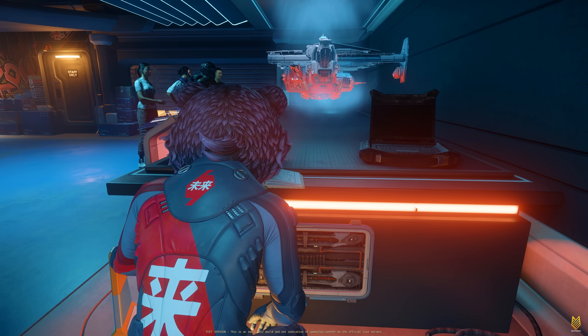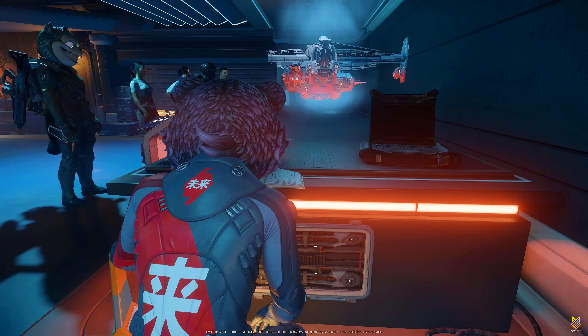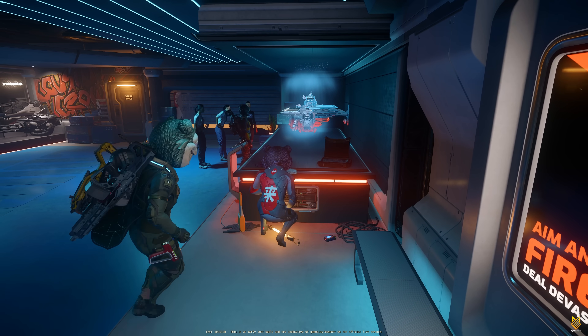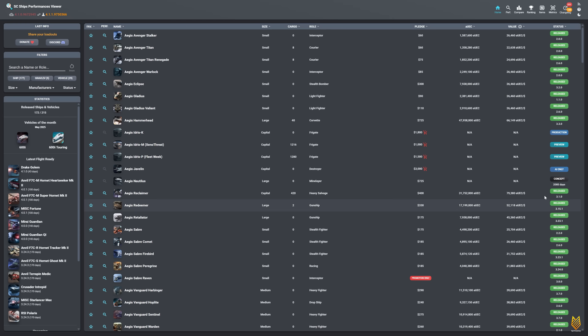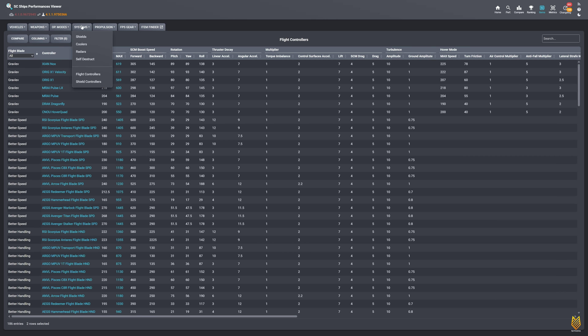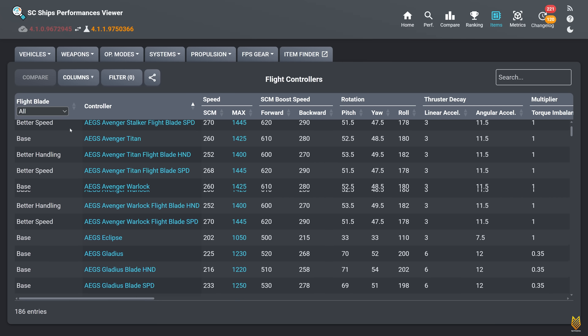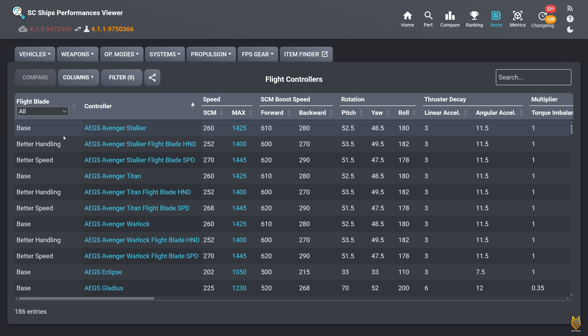We also know more about what CIG means by flight blades. Let's take a look at these flight blades. This is a ship performance viewer website. If you click on item, then system, and then find flight controllers, click this and it will take you to this page.